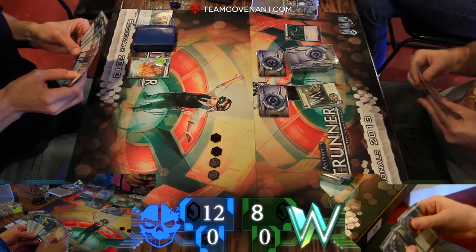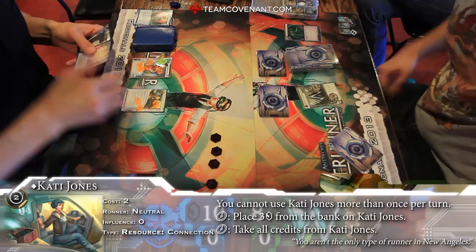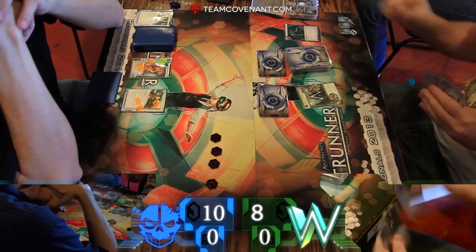It is, after all, a credit-based game. That's right. So that's a good first turn for Grant. You're going to have to discard down to one because of the Katie, but got some pretty crazy economy there. Katie's out, already has three on her. Starting the game with ten. Just very nice. Travis throwing down another Green Level Clearance.